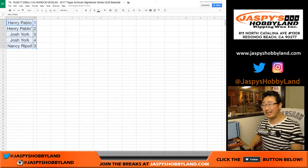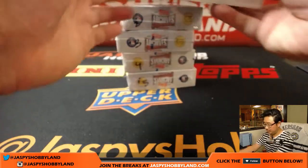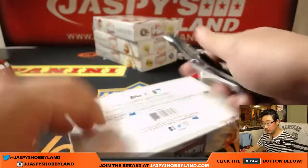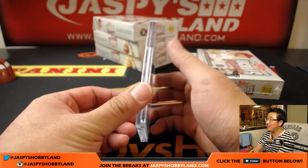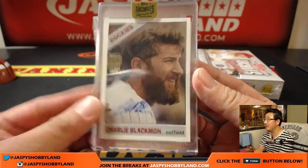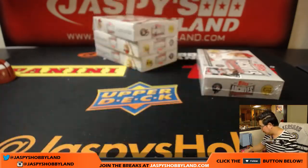Alright, so Henry, you have box one and two. Good luck. There's box one and two. We've got another five boxes in the store right now at jazbeeshobbyland.com. And we've got — bam — Charlie Blackman, 13 out of 53. Nice.